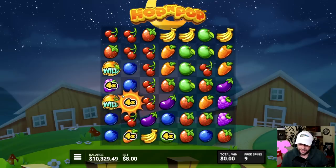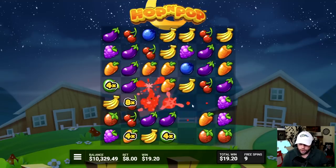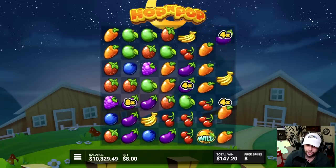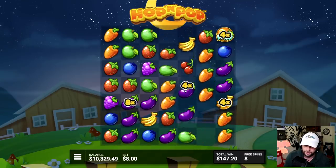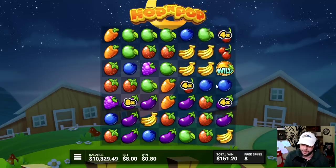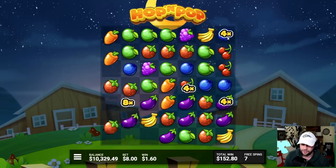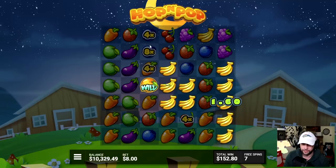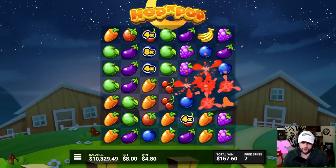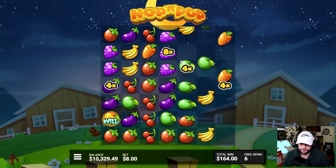You're going to get a hundred thousand dollar win right now! This one could be — oh no. If that had connected it would have been like $800 or $1,000 just that spin. I don't like that it's all the way in the corners — reminds me of Jammin' Jars too much. Please connect — drop it in, drop it in. No way — okay, nothing. Wow.